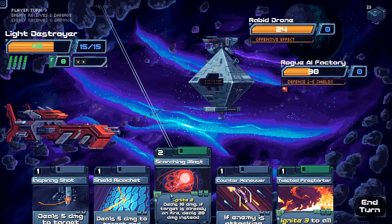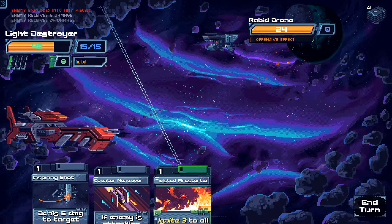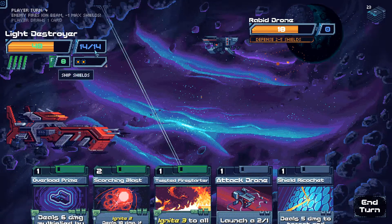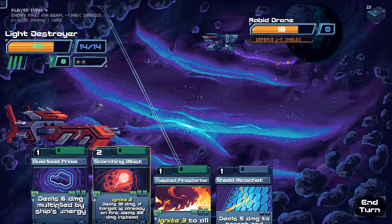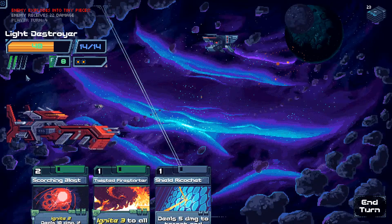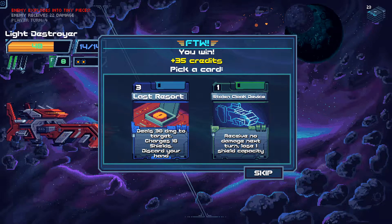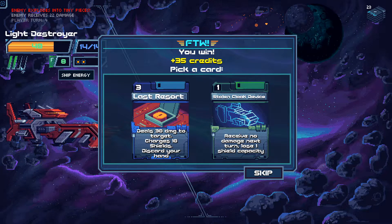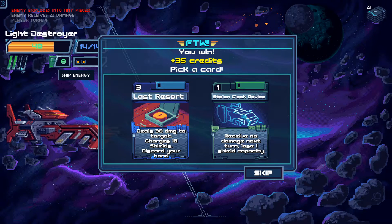Offensive Effect doesn't help much. Inspiring Shot with no extra energy. Fires Iron B — minus one max shields. Attack Drone time. Scorching Blast — 6 multiplied by the ship's energy. Does it actually use all my energy? It doesn't! That card balancing is very off — in Slay the Spire a similar card would cost all your energy to do damage times its number, but here it costs only 1 energy and does your available energy times 6. That's crazy.